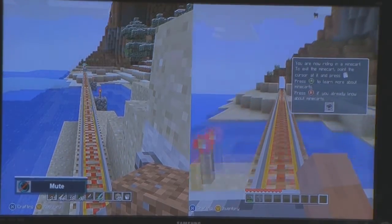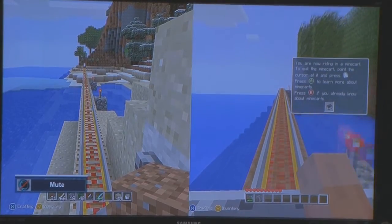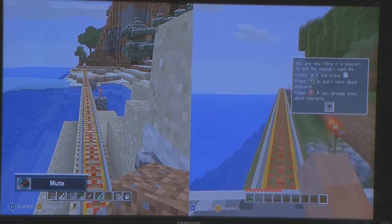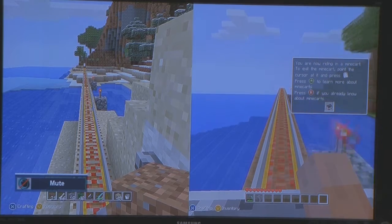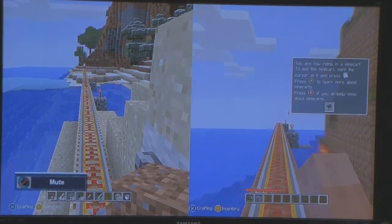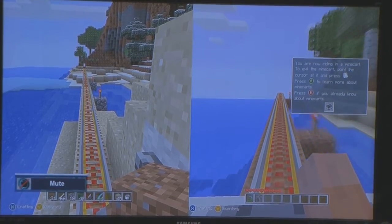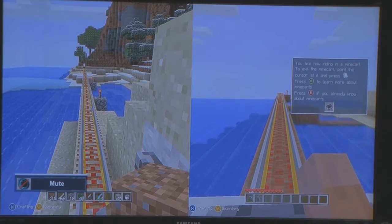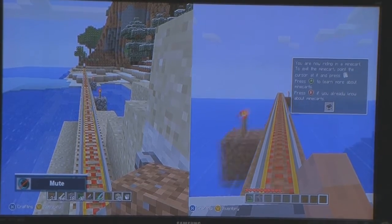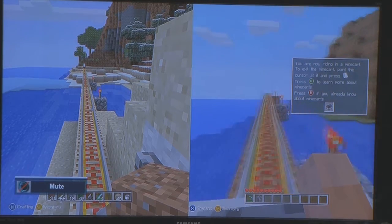Once you start going, you just have to wait. I made all power rails so it goes super fast. It can't turn or go any other direction — it just has to go straight, otherwise you won't get it. It only took me about two and a half hours to build; most people say it took them five. I did it on water, using a ton of power rails and redstone torches, and it worked nicely.